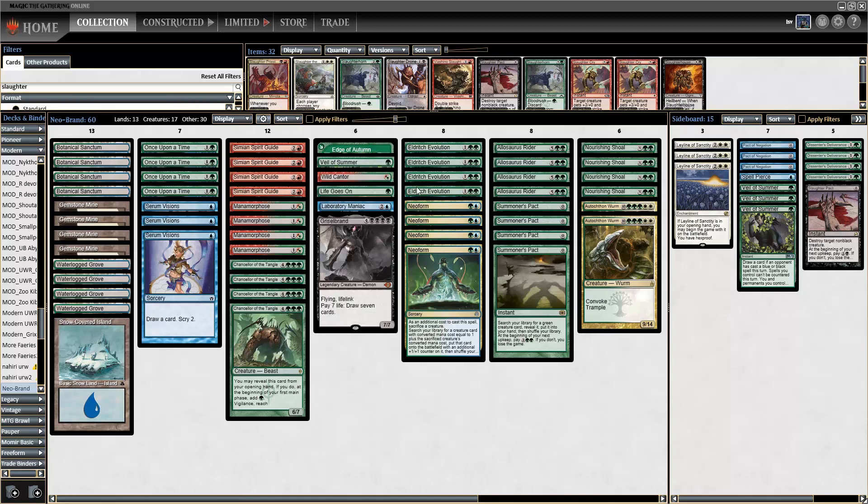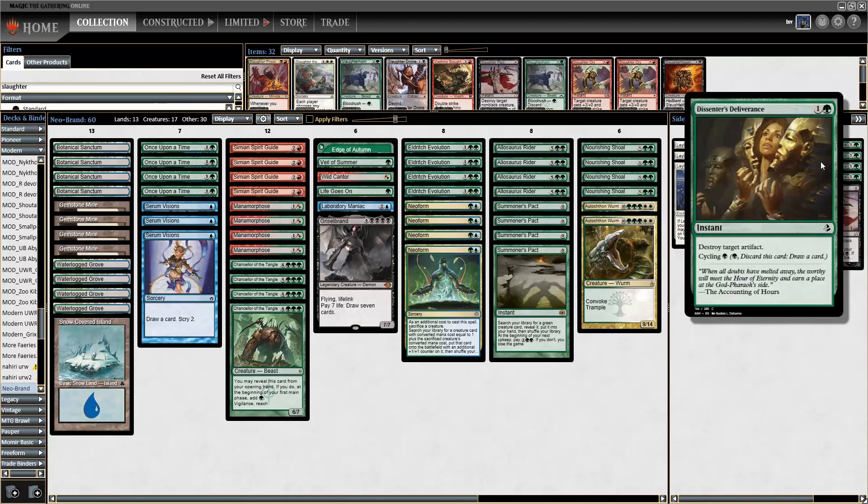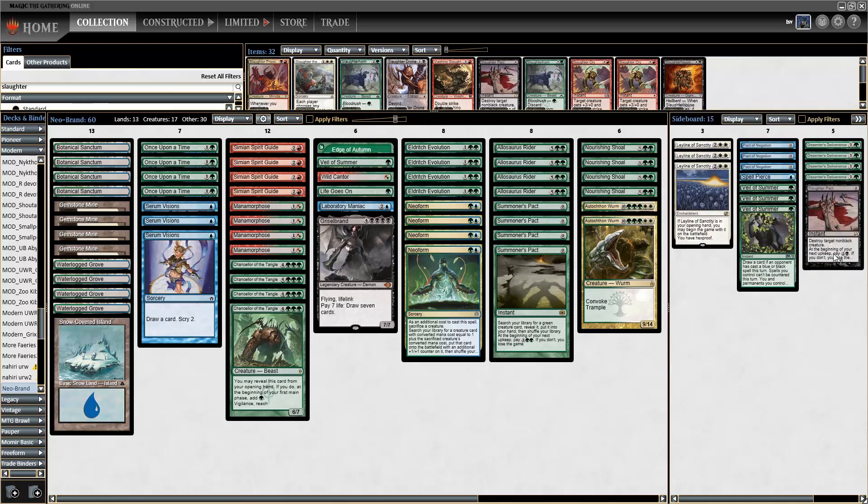You've got one copy of Life Goes On — a one-mana gain-eight if you sacrificed something to Neoform or Eldritch Evolution — and one Veil of Summer as a slight concession to opposing counterspells. The sideboard is streamlined: Dissenter's Deliverance to kill hate cards, Slaughter Pact against problematic creatures, Leyline against discard and burn, and Pact of Negation, Veil, and Spell Pierce against counters. Let's hop into a league.